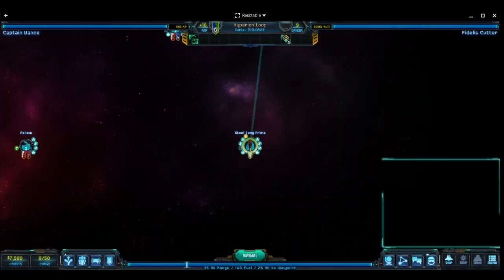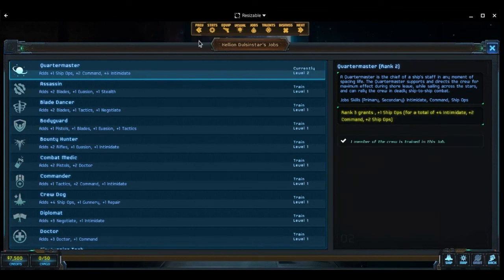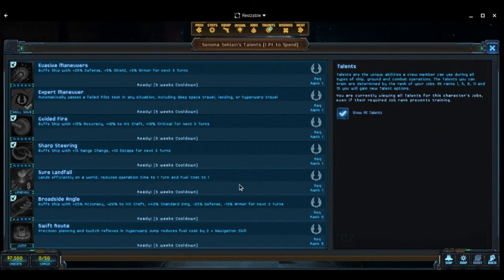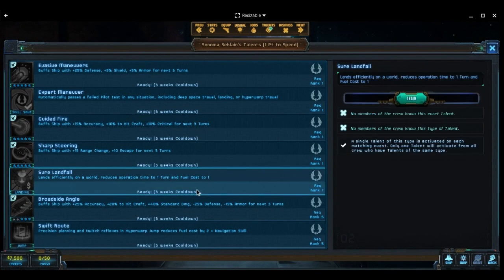We have five crew that need to be updated. We're not firing anybody — we're keeping everyone because we'll likely lose somebody anyway. Let's double down on everybody here. This crew member is a quartermaster, this one's a pilot. There's a talent here we want to take as high as we can — looks like level two pilots.